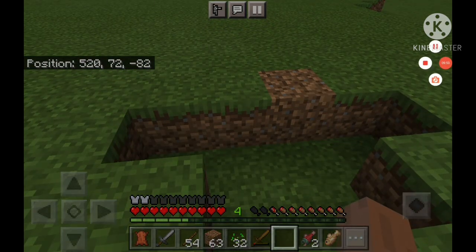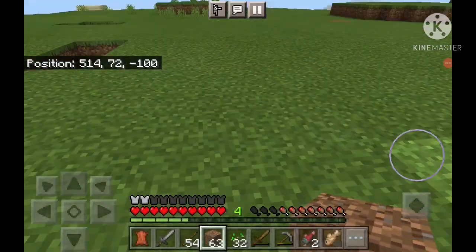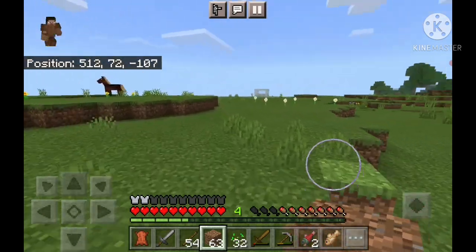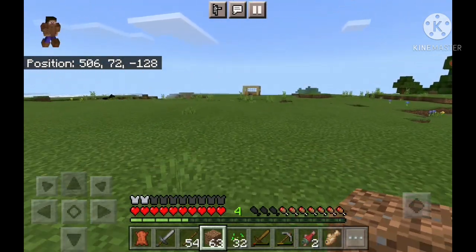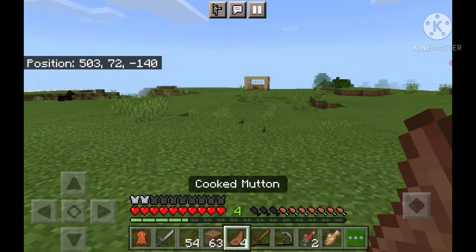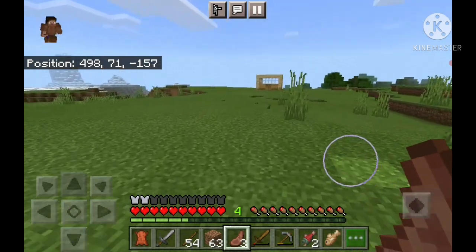After some digging over here guys, I managed to get 52 cobblestone. I think we are loaded right now. I'm hungry — just a second, I need some food. Cooked mutton gives you three full hunger bars — that's nice!